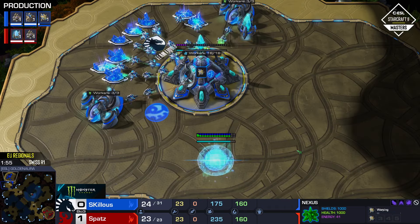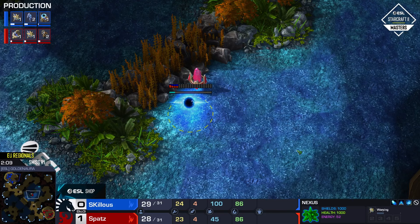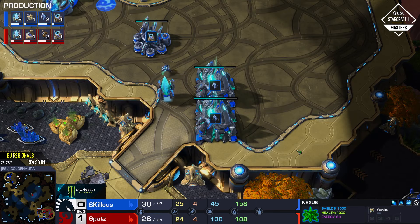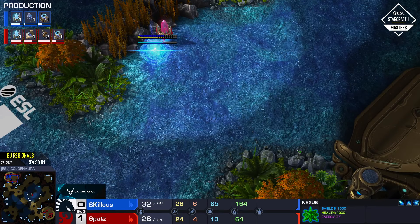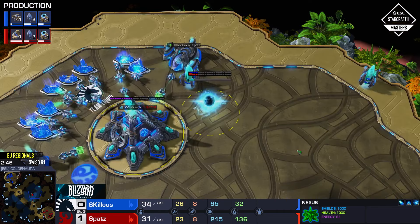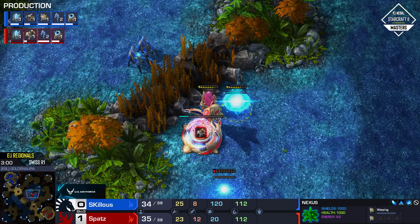A proxy pylon is a pretty common strategy in this matchup even if you don't go for any real proxies. Skillis will certainly be counting the pylons around the main base and will see one is missing — otherwise the opponent would be heavily supply blocked. But it's going to be a Robo facility. Spatz is one of the OG proxy Robo players — not the king like Aerog Fire, but extremely adept with proxy Robo play. And that is a great scout from Skillis — an instant Stargate.